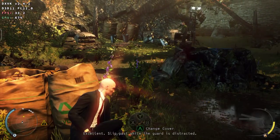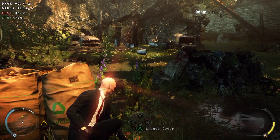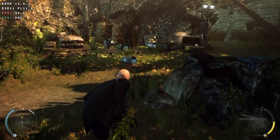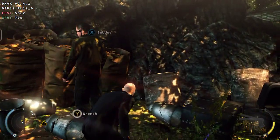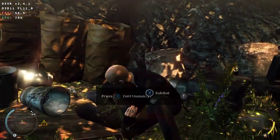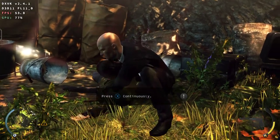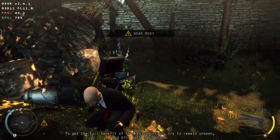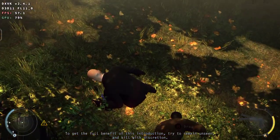Excellent! Slip past while the guard is distracted. To get the full benefit of this introduction, try to remain unseen and kill with discretion.